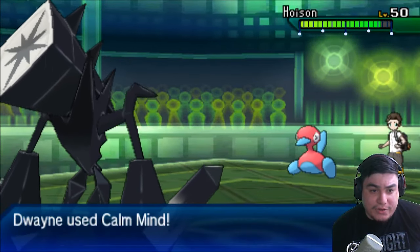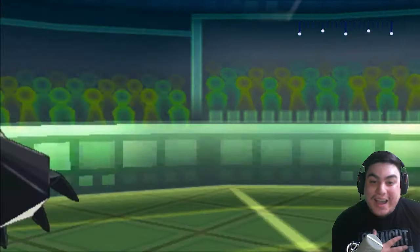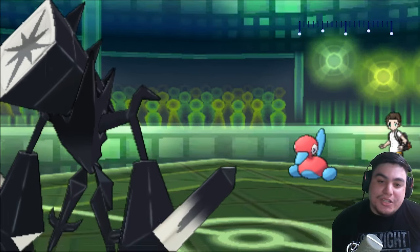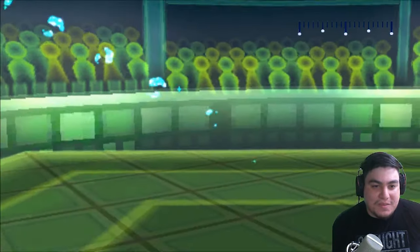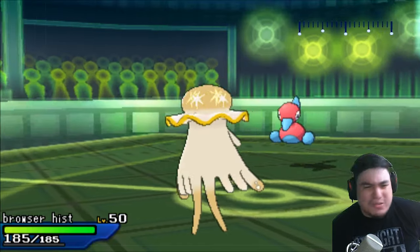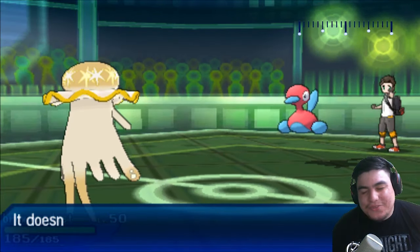I bring in my Necrozma to take a hit and he goes into Porygon-2. This was a very interesting situation because I didn't bring Toxic on any of my Pokemon because of Tapu Fini. He left Fini on the bench, and the fact that he doesn't have Fini pretty much makes me think this Porygon-2 has Toxic — and yeah, it does go for Toxic right here.